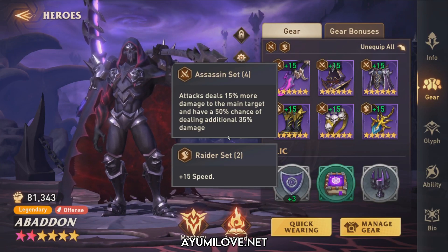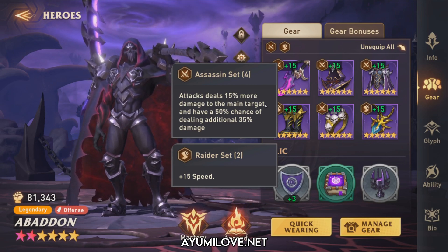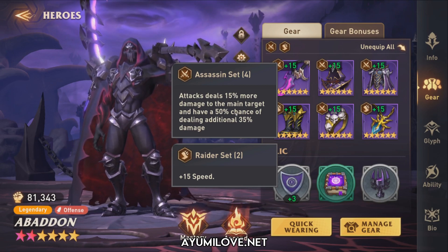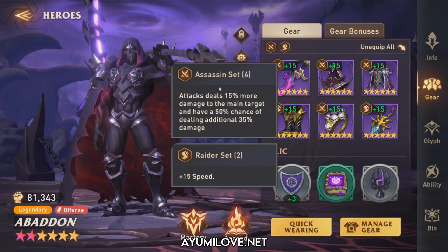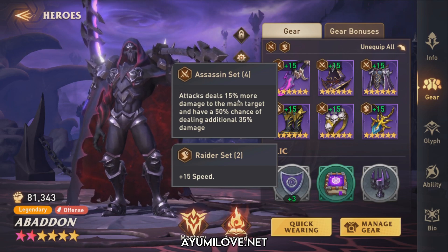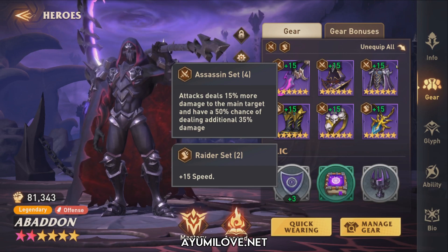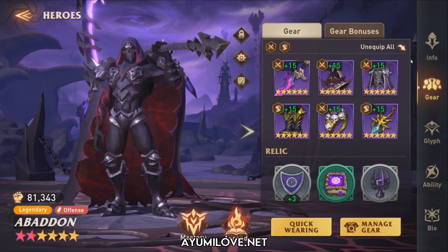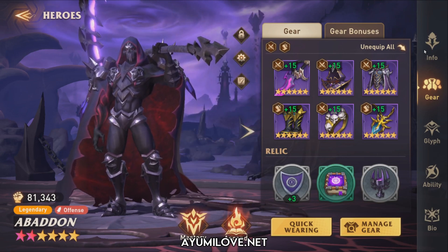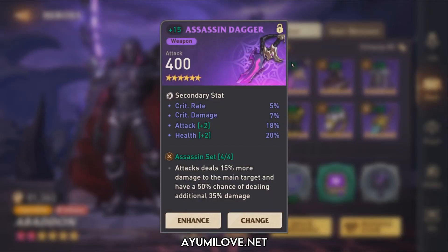For gears, I'm using an Assassin set and a Raider set. The Assassin set allows him to deal 15% more damage to the main target and has a 50% chance of dealing an additional 35% more damage. This lets him do even more damage through his ultimate ability, which he spams frequently thanks to his trait that resets his ultimate skill cooldown quickly.